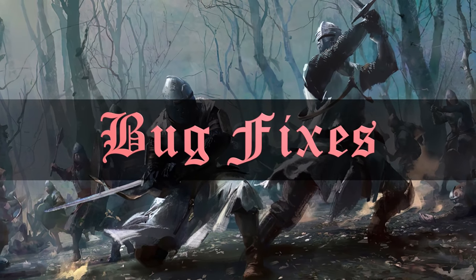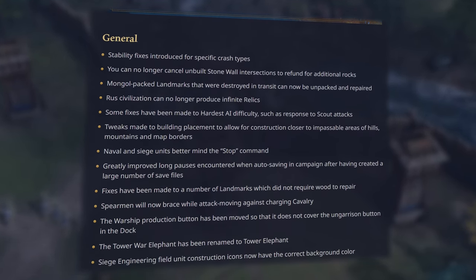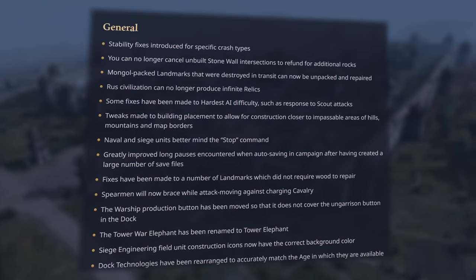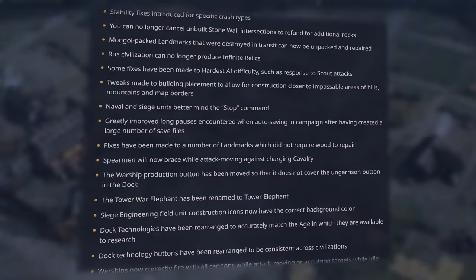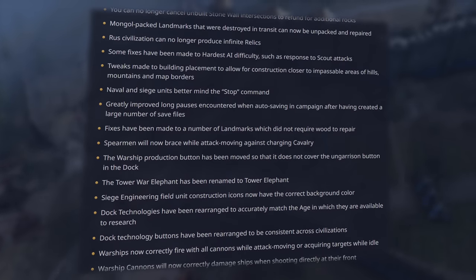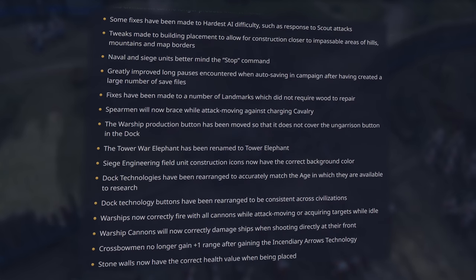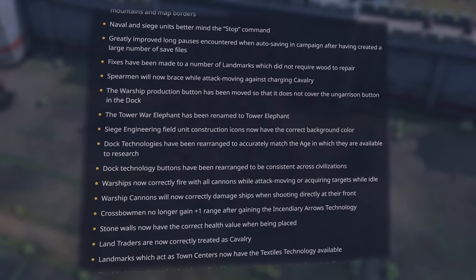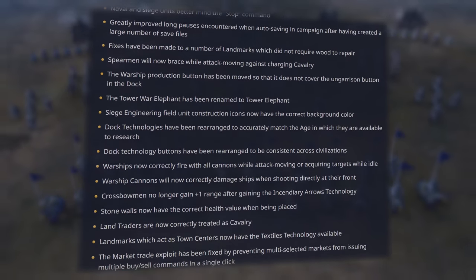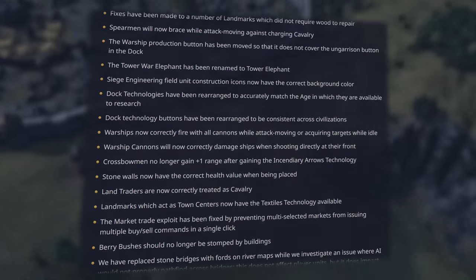And finally, the most important thing — the bug fixes. Starting with general changes: the infinite stone bug from T-shaped walls is fixed. Mongols can now unpack a destroyed packed landmark to repair it. The Rus can no longer duplicate infinite relics. The market trade exploit has been fixed by preventing multi-selected markets from issuing multiple buy-sell commands in a single click. Berry bushes can no longer be stomped by buildings. Crossbowmen no longer gain plus one range after gaining the incendiary arrows technology. And most importantly, the Tower War Elephant has been renamed to Tower Elephant.